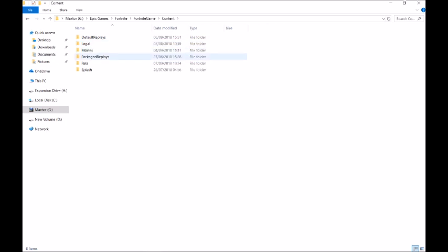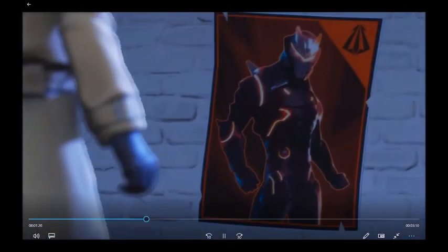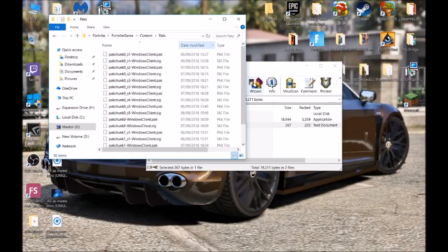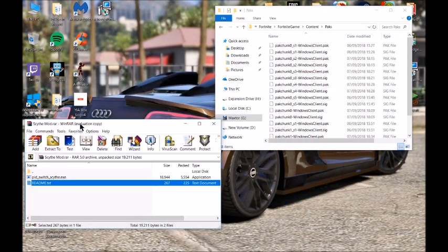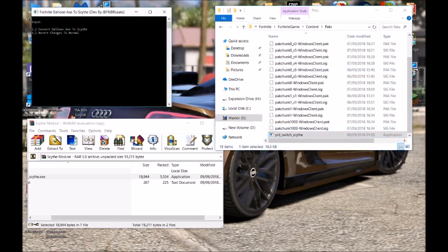Go to Fortnite, then Game Content, then Packs. You can see there are various files in there. Scroll down to the bottom and place the pack file there.